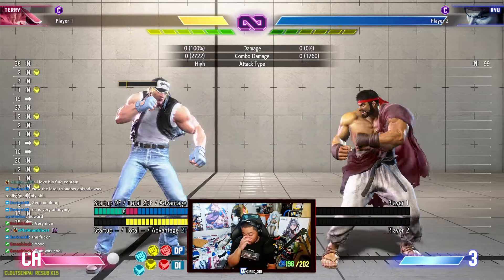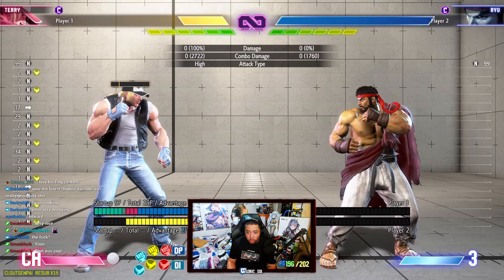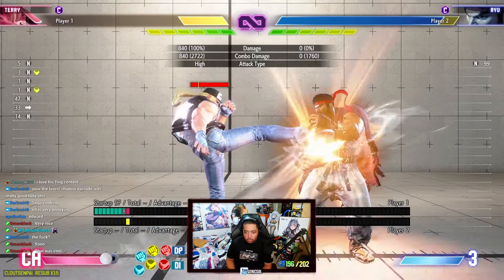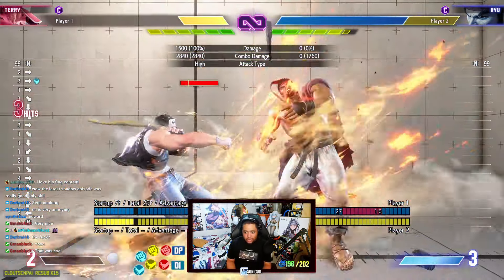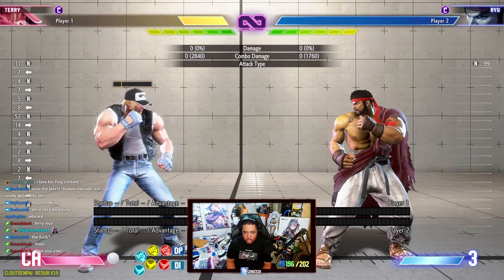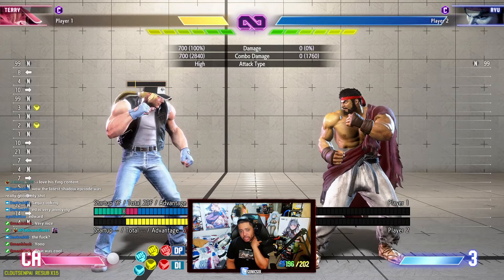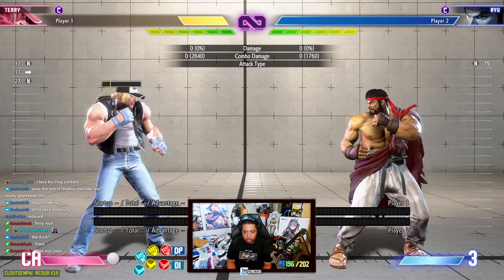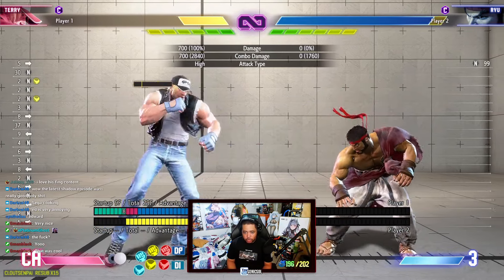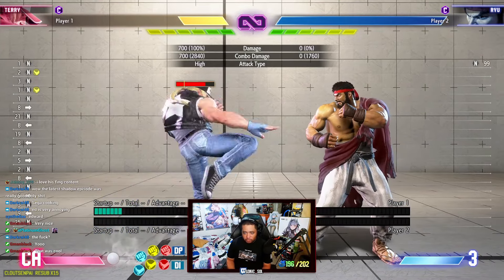Standing medium kick is one of Terry's best pokes in the mid range — really good at stopping opponents from approaching. If it connects as a counter hit you get Buster Wolf, which is a good chunk of damage for landing it in mid range since you can't really cancel this button. It's nice to have a counter hit confirm off a poke. You can use it in the same way as the target combo: poke and then whiff punish if they press something.